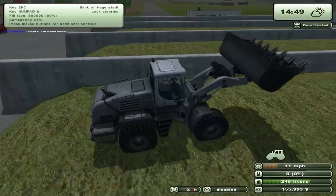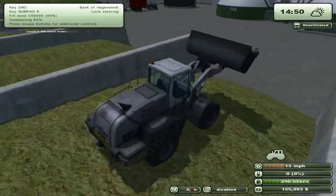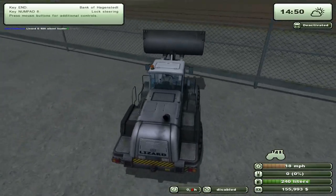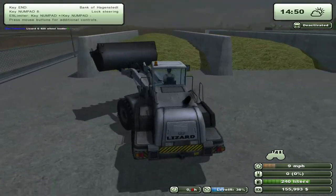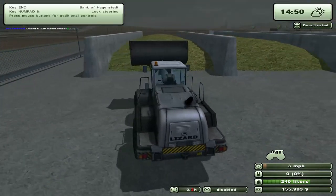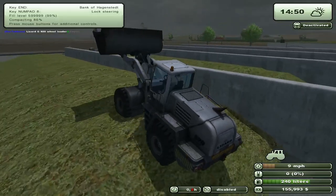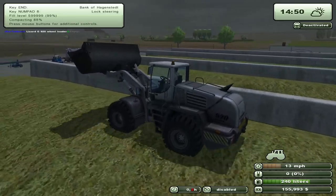There we go — 92, 93, 94. Stunt truck! I'm running into the fence. There we go. So after we get all these compacted down, I'm going to go ahead and blanket all of them. And then we have that field over there.